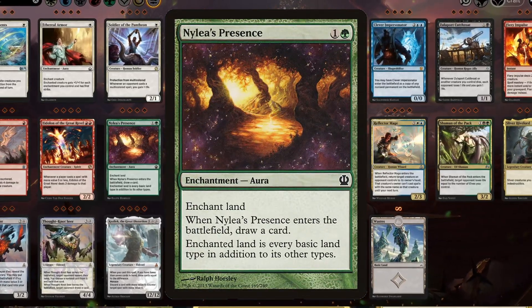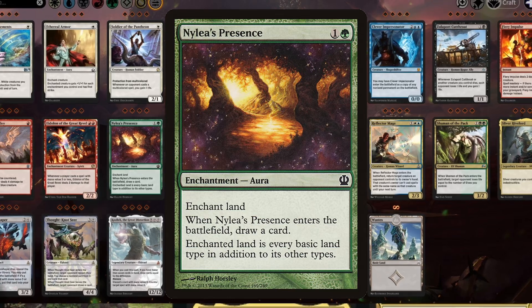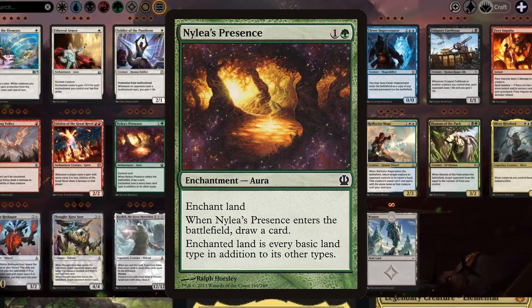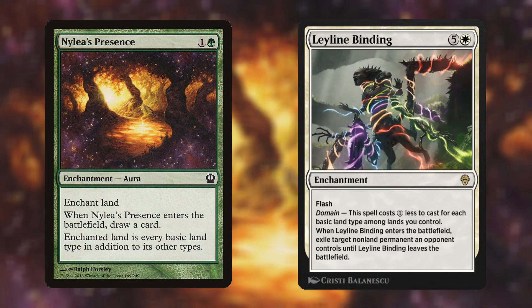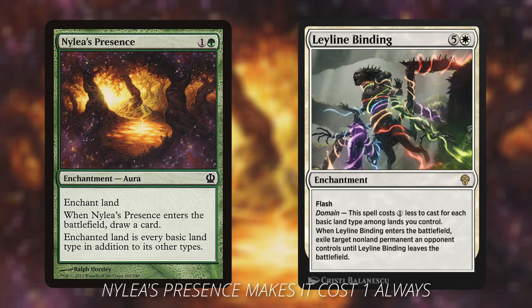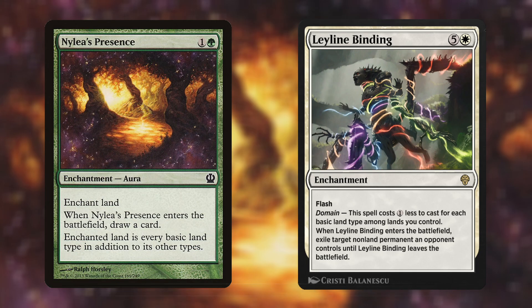It's a two mana enchantment that when it enters the battlefield you can enchant one of your lands and your lands will have every basic type there is. This is going to be beneficial for this deck especially because we are going to be playing Leyline Binding. Leyline Binding gets a cost reduction for how many basic land types you have on the battlefield, so there's some synergy there. Moreover, the fact that we're playing a five-color deck it's going to be immensely helpful in fixing our mana base.